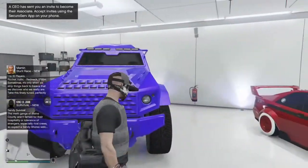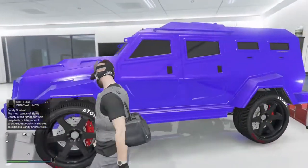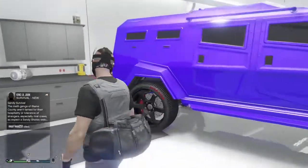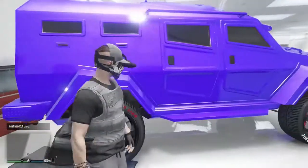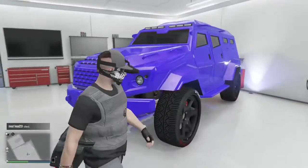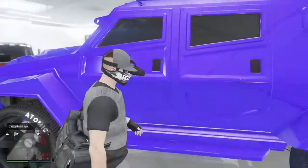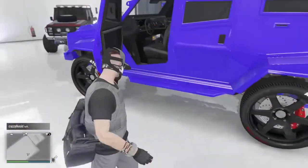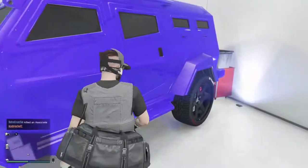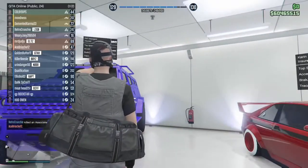Then I did the pearlescent glitch to put a pearlescent on a matte color, which was red. Next vehicle is my Insurgent. I like this Insurgent because it's got my crew color and it's just a beast. Also, I like it because it's not a Pegasus vehicle, so you can store it in your garage. That's the interior if you wanted to know.